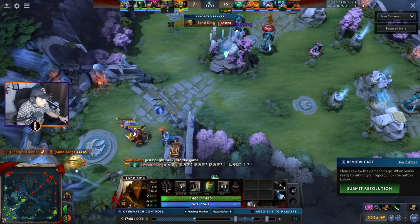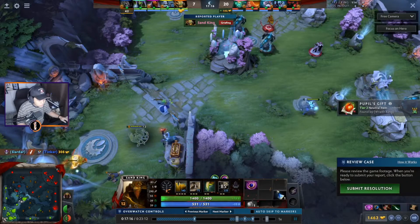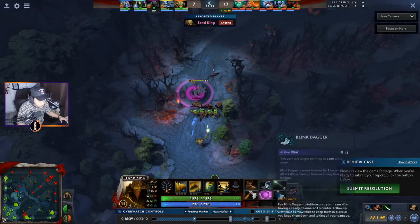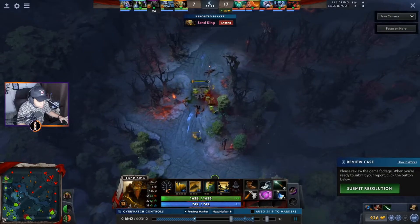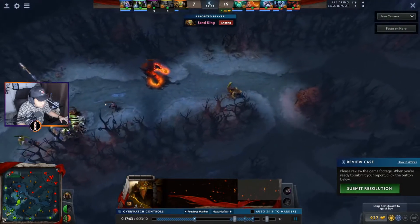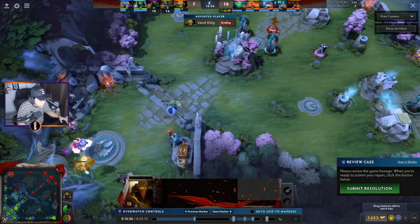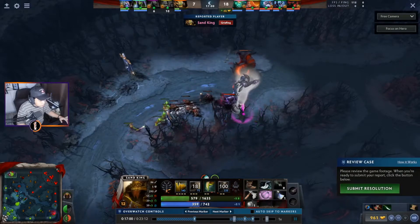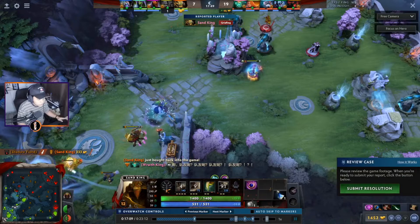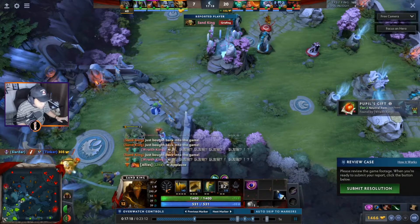The Sand King was actually doing pretty well on his own. He walked back... oh, he raged! That's why — because at this point in the game he already has all of these items, and he was reported for griefing when he died. He bought back and sold everything. He's going to die — watch the fountain — you're going to see some values. All of his items are going to disappear. He basically sold all of his items and bought a Shadow Amulet in place of everything, like the Dagger and Point Booster, and decided to just give up entirely.